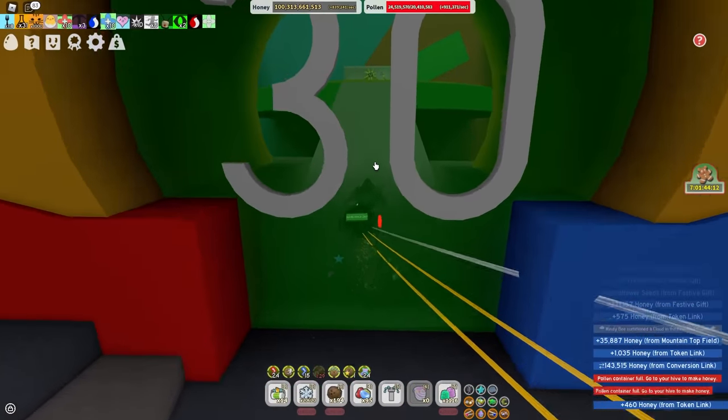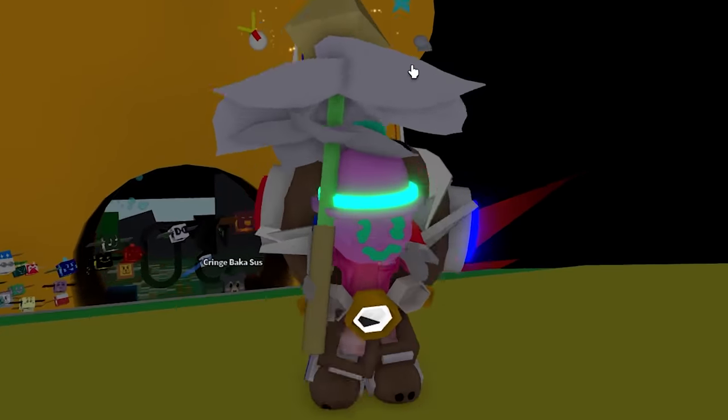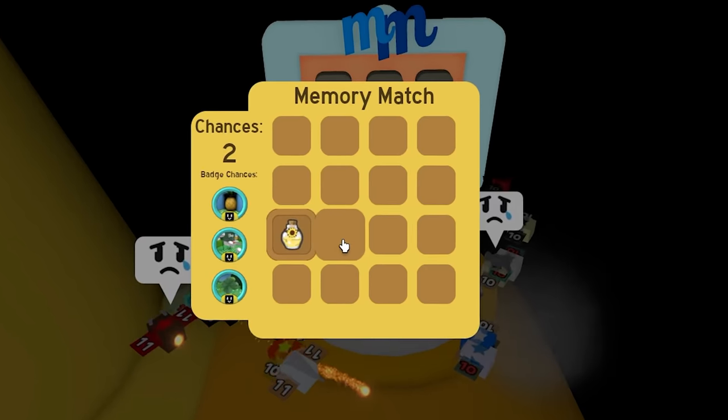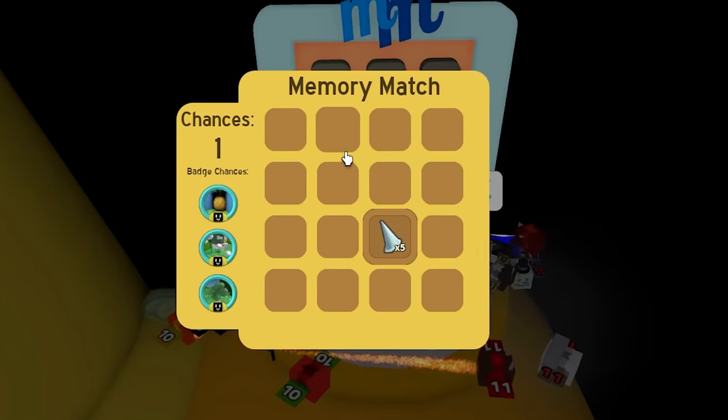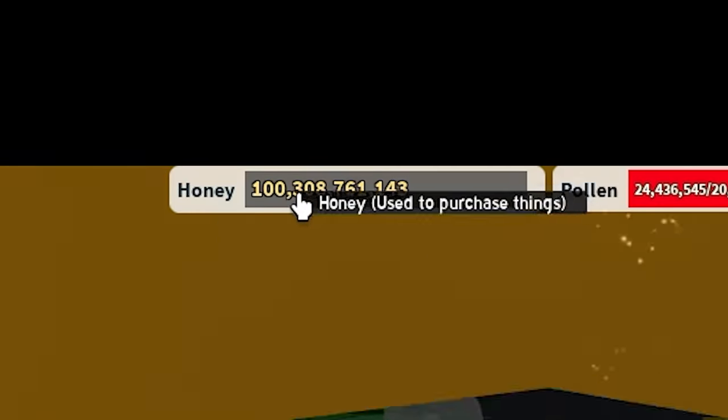The sun just went down. So let's head up to the memory match. I'm having trouble with this obby! Okay, let's try this again. There we go. Nighttime memory match. I really do want some glitter. Where's the star jelly? Stingers! At least I got those. I also have 100 billion honey.